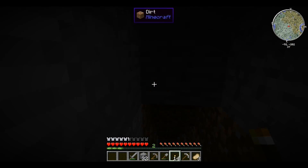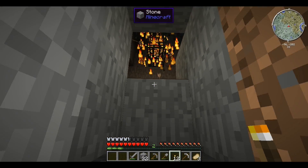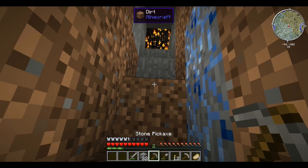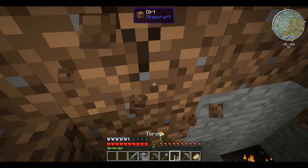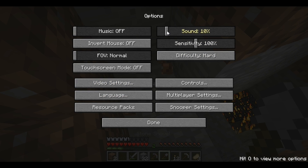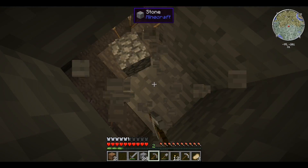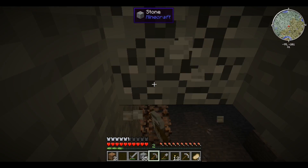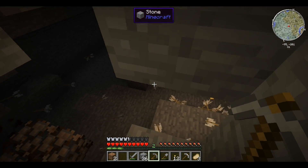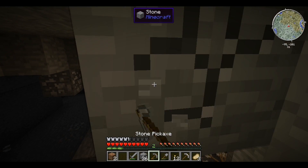I went mining for a bit, just made a straight shaft down and found one of those things. These things are pretty deadly if you get hit by them. Rule number one of Minecraft — never dig straight down. What do I do? Dig straight down. I'm very smart like that.